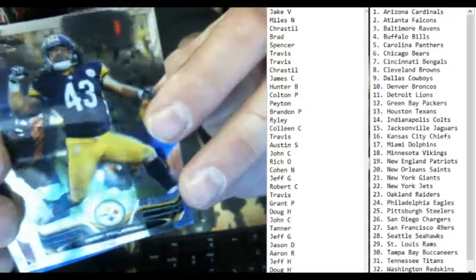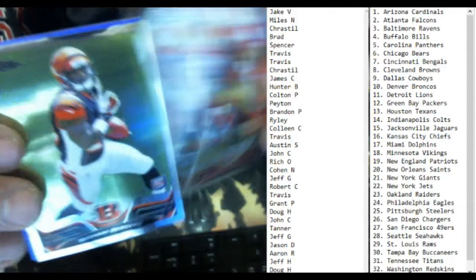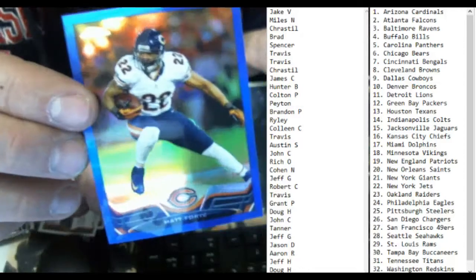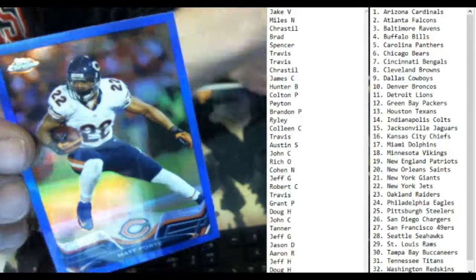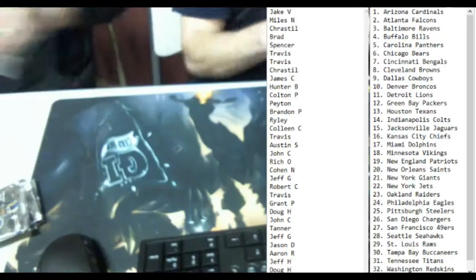Do you know what year that is, Layton? That old school? No, I couldn't tell you — I'm guessing it's before you were born. In fact I know it is. And there's a blue refractor — Matt Forte. That was the '86 Topps, old school card.